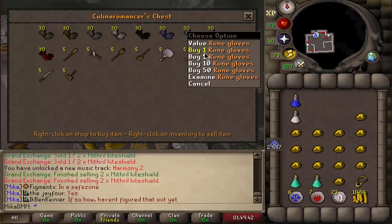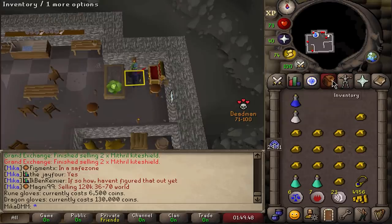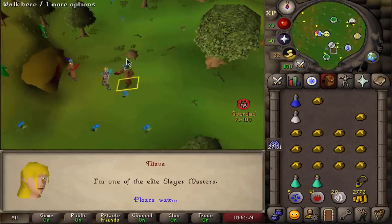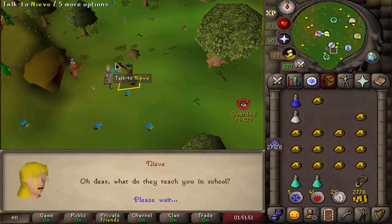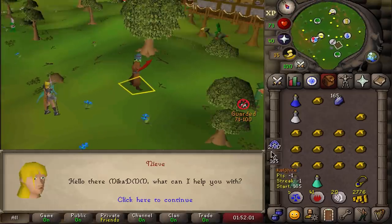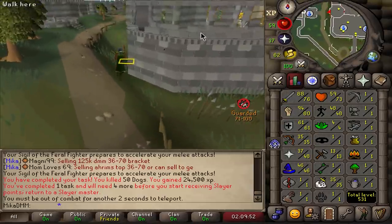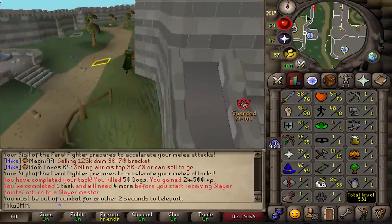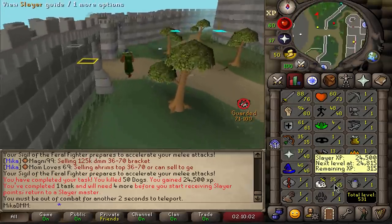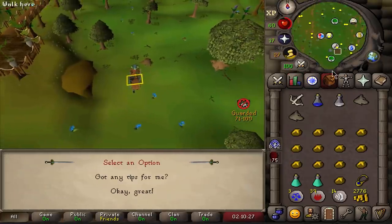Rune gloves coming in hot — there we go, Rune gloves. I could go Dragon gloves but I don't have the money, so Rune gloves it is. Nice upgrade. Now let's do some Slayer. I want a Slayer task that's safe, like in a dungeon if possible. First task done — the dogs were a pretty bad task to start with. Now taking more tasks from Nieve, hopefully getting something like hill giants or hellhounds — stuff that's safe and easy.